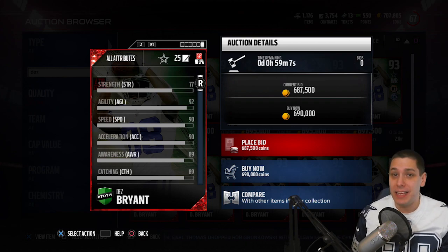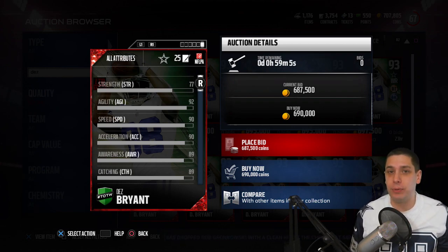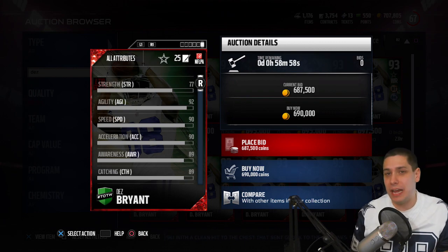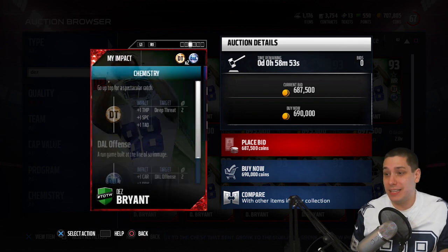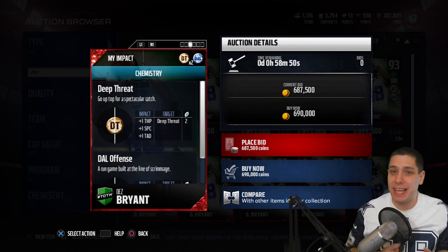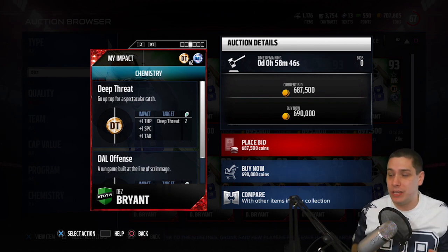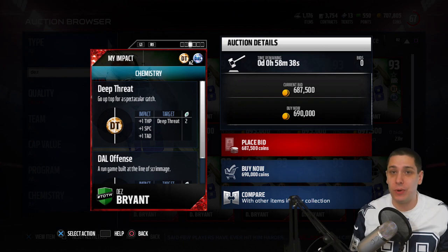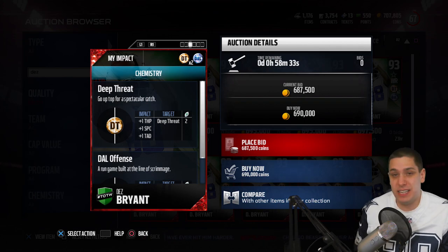It has 90 speed, which I was a little bit surprised by because Dez is typically a player that they give lower speed to. He doesn't have the top-end speed of some of the other guys that are the top receivers in the league. He's more of a physical guy that goes up and makes catches in traffic. They did give him a little bit of a boost for that. He has the deep threat chemistry and it's a double chemistry, which means he automatically gets it. When you have Dez on the field, you're going to give yourself plus one to throw power, plus one to spectacular catch, and plus one to throw accuracy deep. So you're talking about increasing that ability to throw deep by a pretty decent amount.